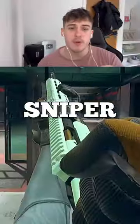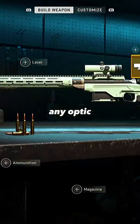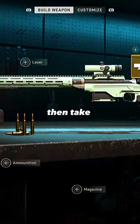You can now get iron sights on any sniper in Modern Warfare 2 and it's so fun. All you need to do is put on any optic, save it as a blueprint, then take the optic off.